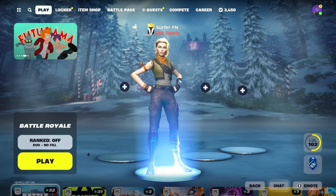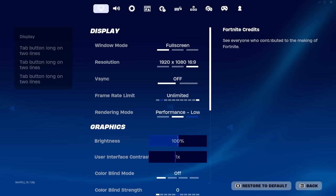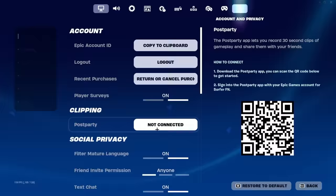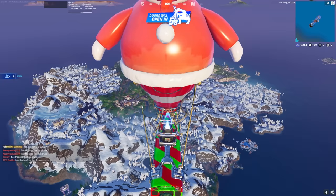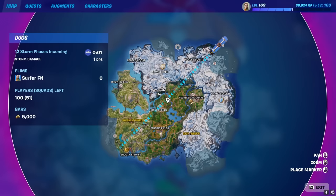I have my hidden matchmaking delay on one and now I'm officially queuing into the game. Once you guys start queuing into the game, you turn hidden matchmaking delay off. Now we are going to queue into the game and I'll see you guys in the battle bus. Now I'm officially in the battle bus and we can get started on the next step.